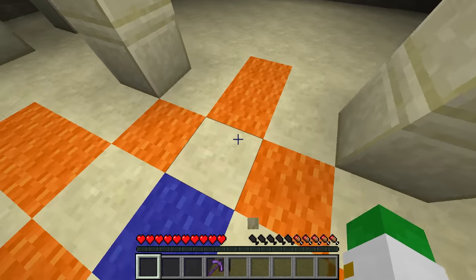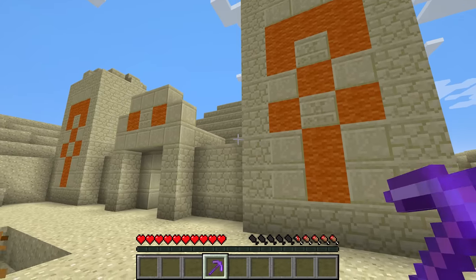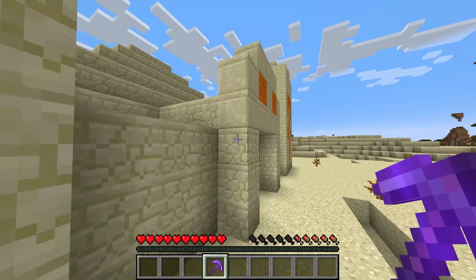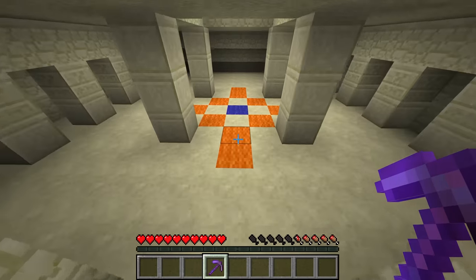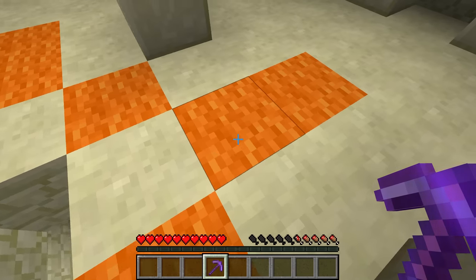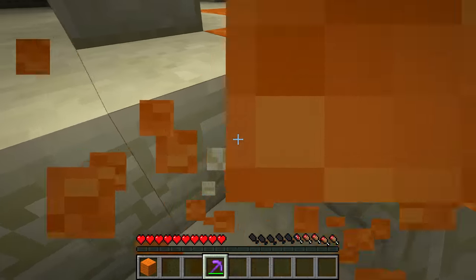Certain blocks had color to them, but no block could be in literally every single color except for wool. So because of that, when the developers added the desert temple to the game, they had to use orange wool for its decorations, and even in the center a piece of blue wool. This even meant that players could literally craft a bed out of wool they found in a desert temple.